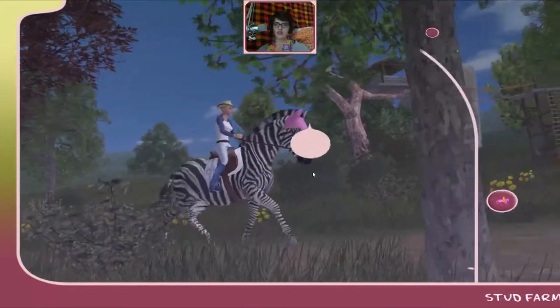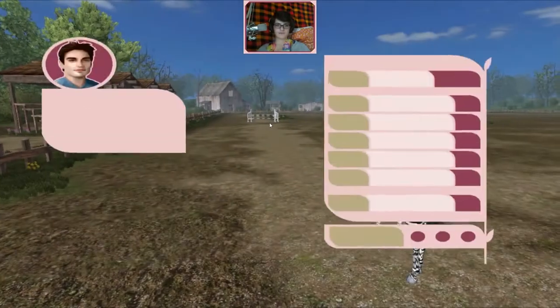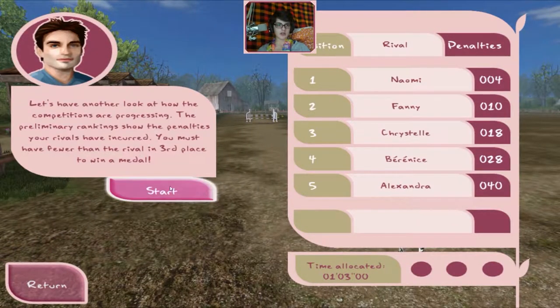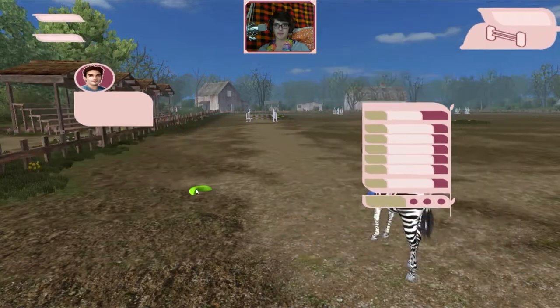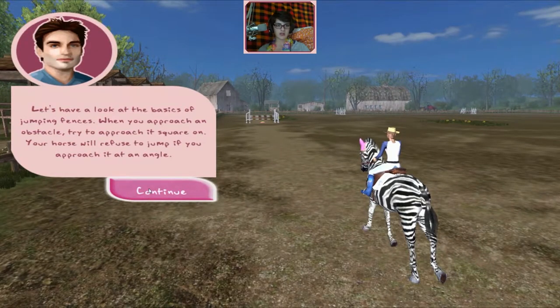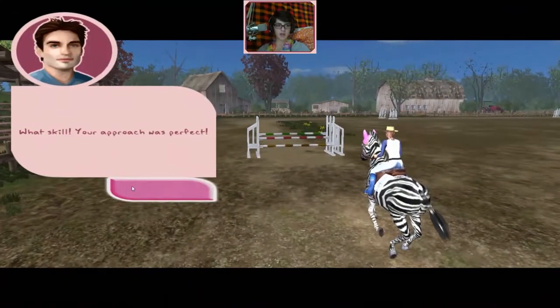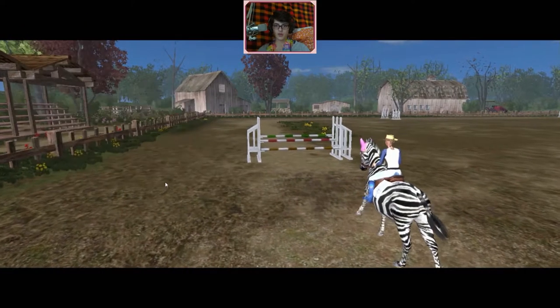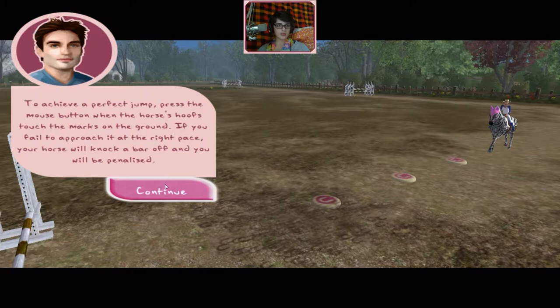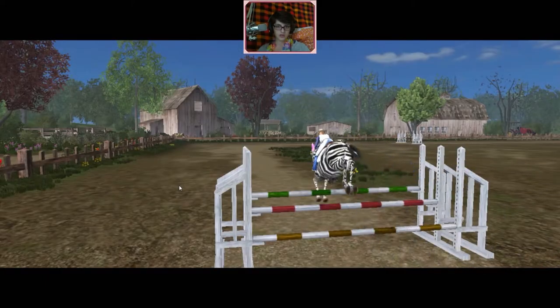I want to ride again! Let's do the show jumping training! Let's have a look at the basics: approach with an angle, jump. To achieve a perfect jump, press the mouse button when the horse hits the mark. If you felt your approach — yeah yeah, nailed it!